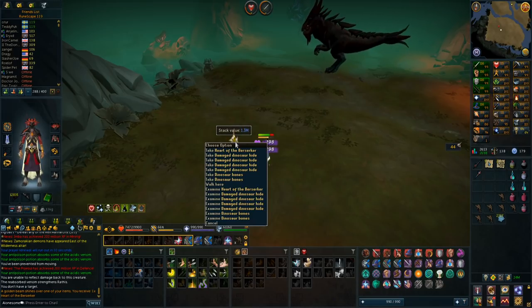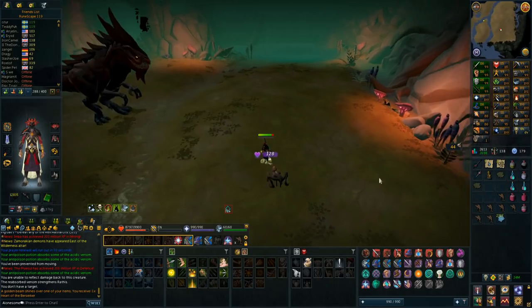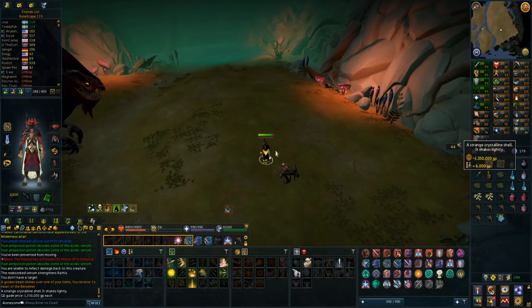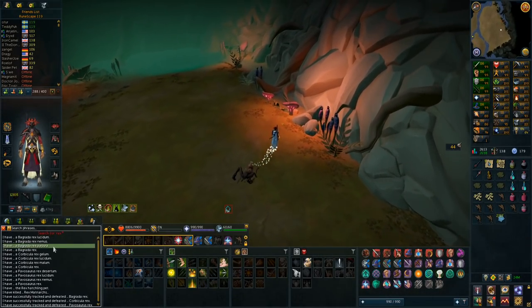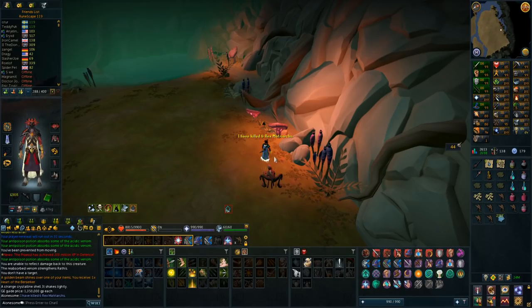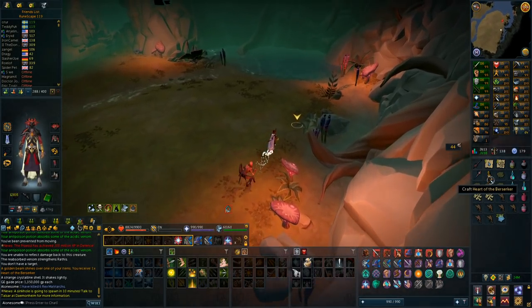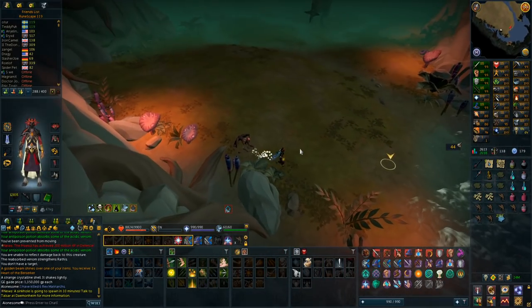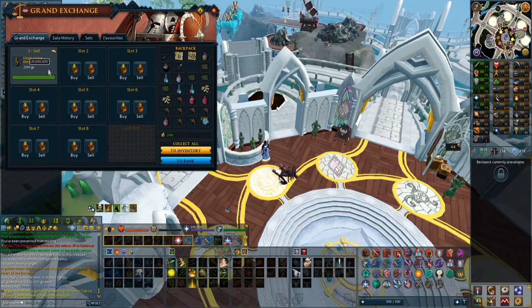Oh my god! I got a Heart of the Berserker! That is one of the rare drops. I guess you can actually trade this - 1.3 million. I've killed six Rex Matriarchs. Let's go to the Grand Exchange and put this in right away. I put it in for 20 million and it sold instantly. That is insane - I've already made more than 20 million from six Rex Matriarchs kills. 35 mil from one drop after six kills. I mean, that is insane.